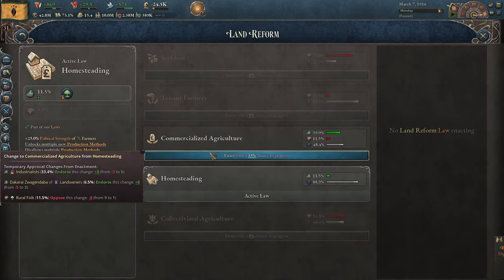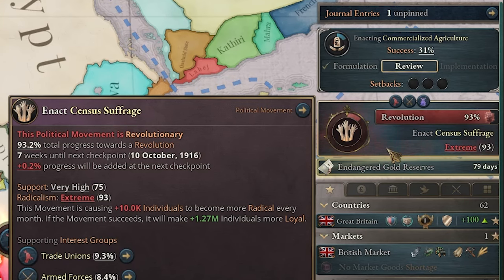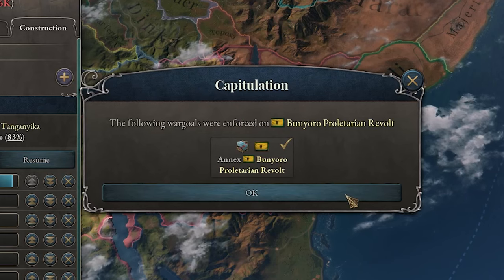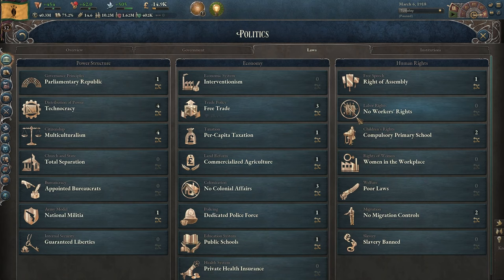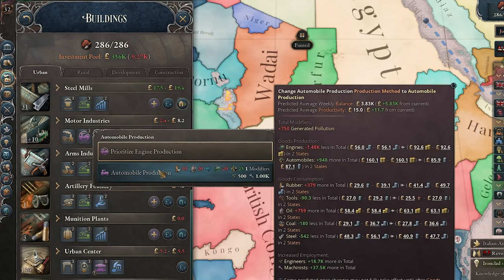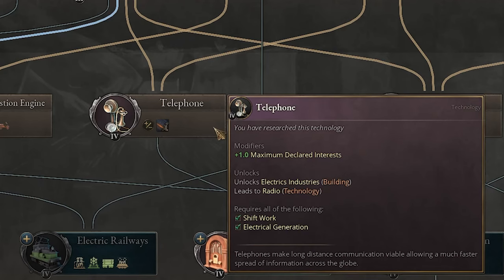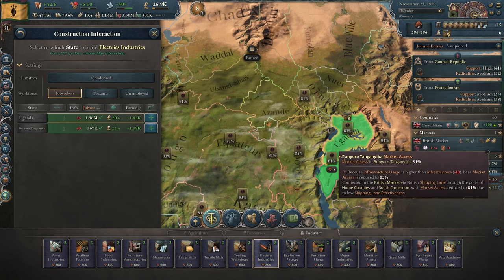Now I think I'll get commercial agriculture. We managed to reach 10 million population. Those guys might actually start a revolution because they want democracy — too bad they're not gonna get it. That revolution is over, and we also got commercialized agriculture. We unlocked automobiles so we can start building them — this should make the motor industries more profitable. We also just unlocked the telephone, so let's start building some electronics industries.